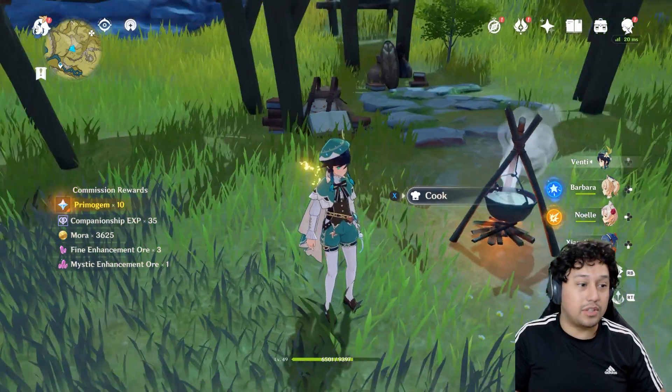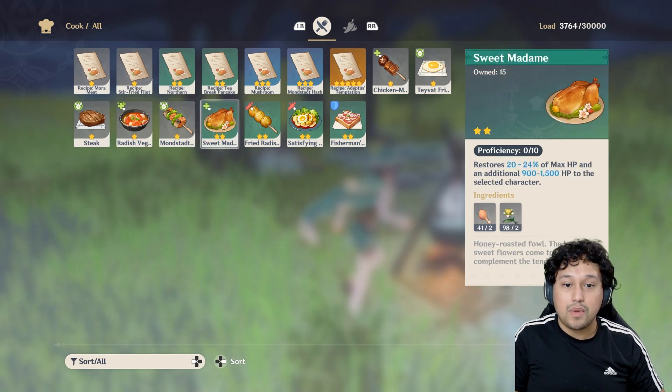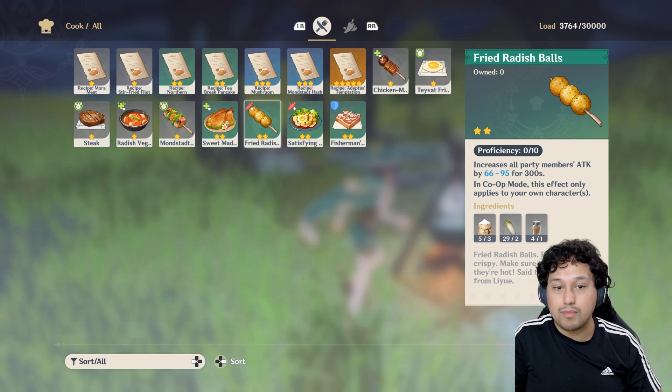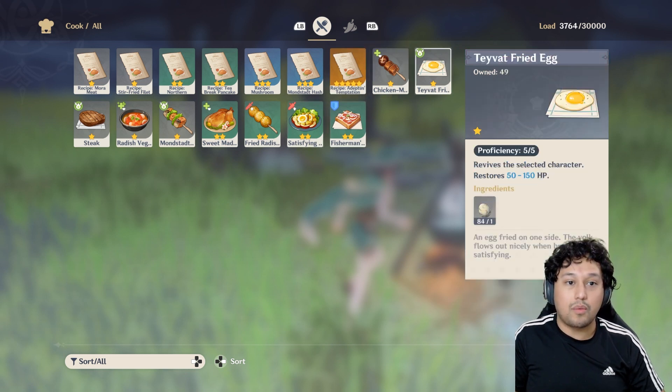Next on the list: cooking. Cooking will give you a ton of benefits — for example, it can regenerate HP every five seconds for 30 seconds. Something like Fried Radish Balls increases all party members' attack by 66 to 295 for 300 seconds, though in co-op mode the effect only applies to your own character. You can also get food that increases crit rate and defense.